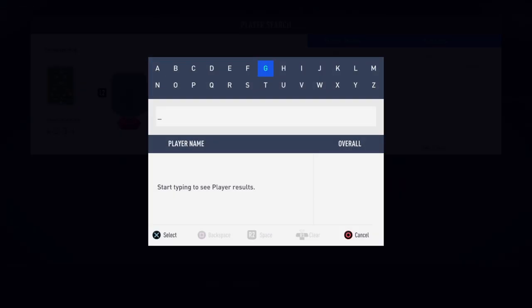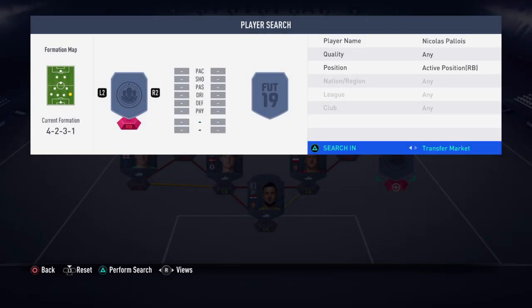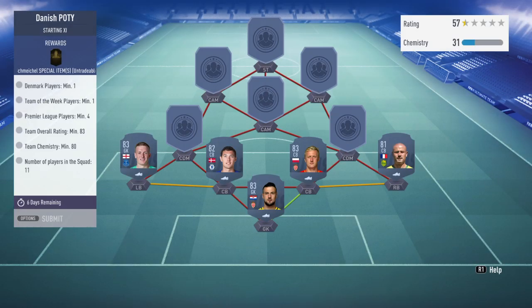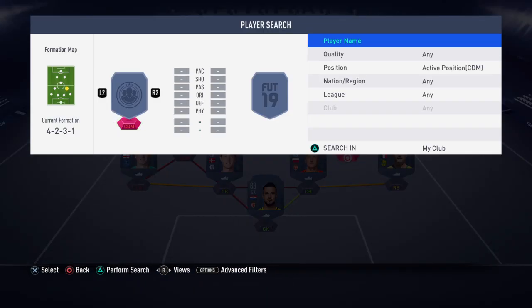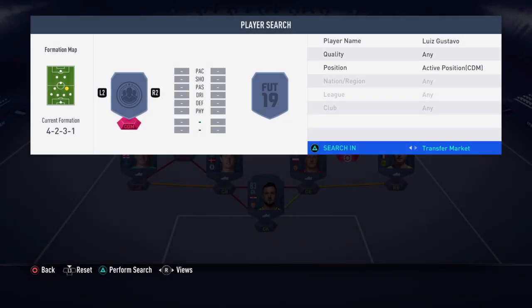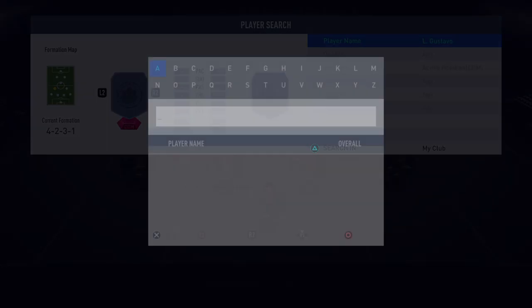He goes by the name of Palois. This is probably a cheap Inform — just get whichever one that is, I have no clue, they just have so many random cards. And then next to him we have Luis Gustavo.